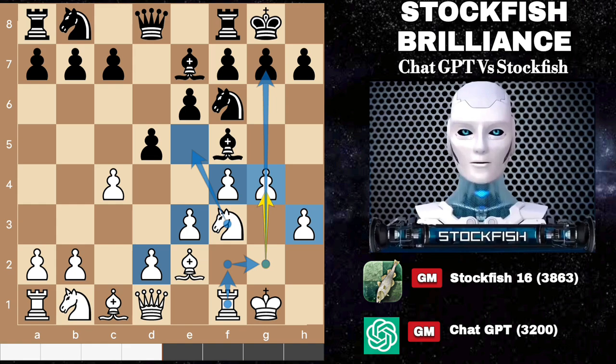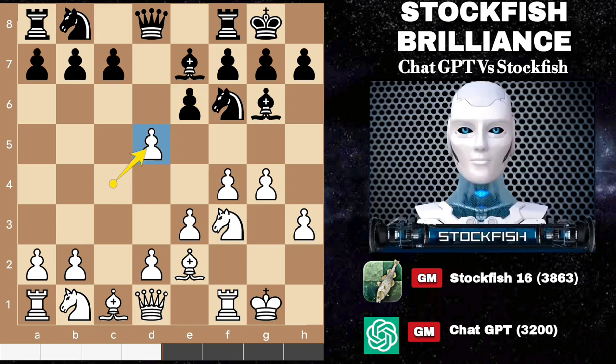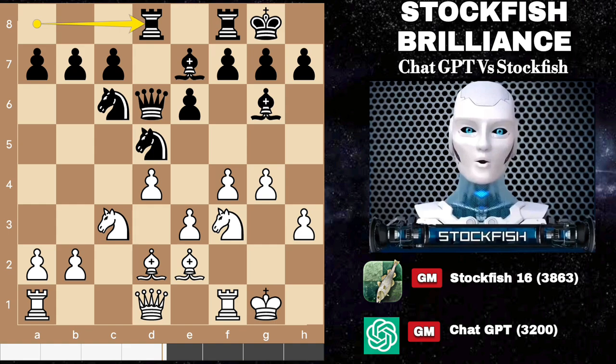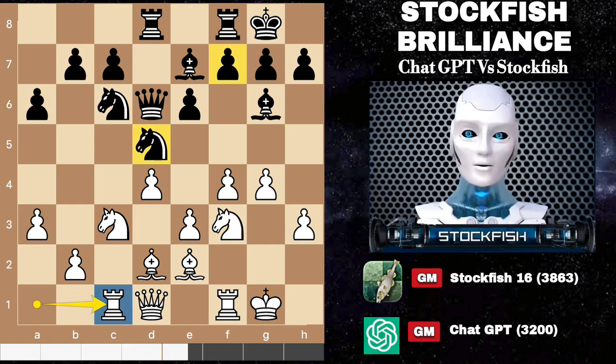And a fierce kingside pawn storm. With this setup I could potentially involve my queen on the kingside to mount a powerful attack against ChatGPT's position. So after bishop g6, center pawn exchanges, we have knight c3. In a twist of events, ChatGPT decided to dodge the peaceful knight exchange and opted for knight to c6. With a flourish I advanced my queenside, dropping my rook on c1 to claim the open file.